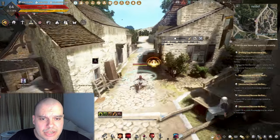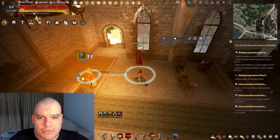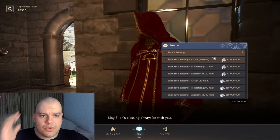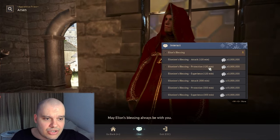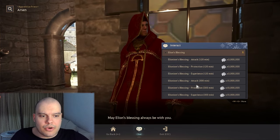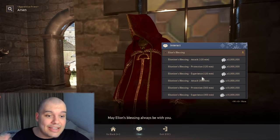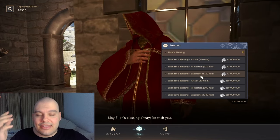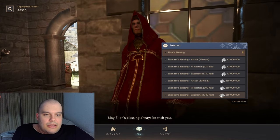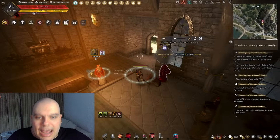Another buff most people pick up is the church buff. Arson is your best friend — you talk to him and pick up the church buffs. If you somehow die you might want Protection; otherwise just take Blessing Attack. You pick up either 120 minutes for 3 million or 300 minutes for 10 million. I don't advise getting the experience buff because it's expensive and the buff is very small — it's a waste of silver.